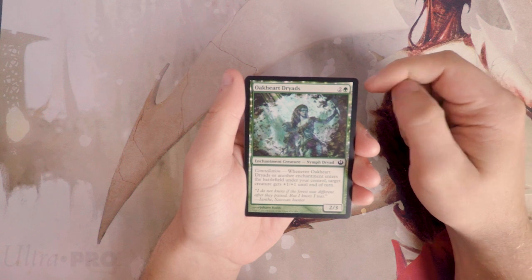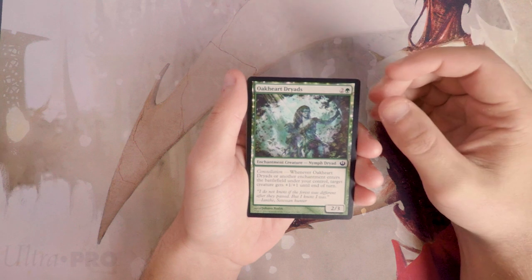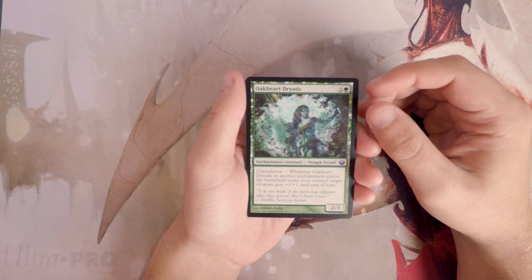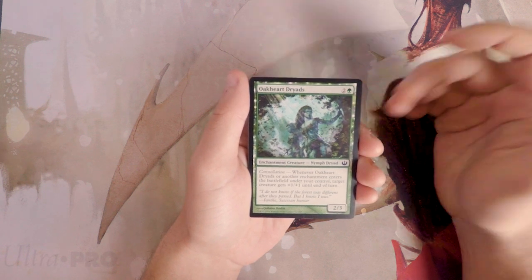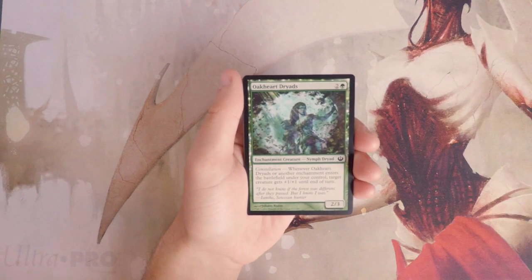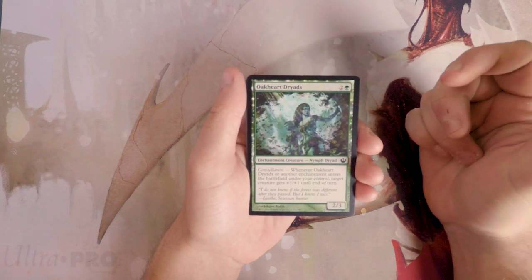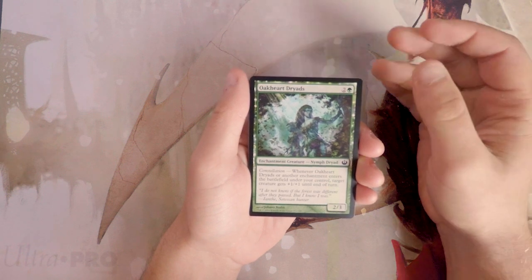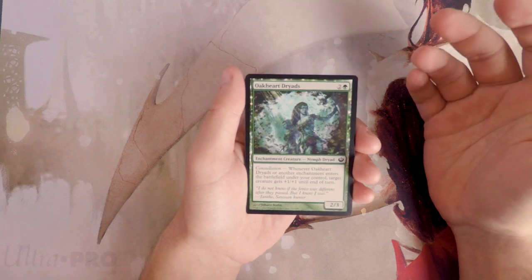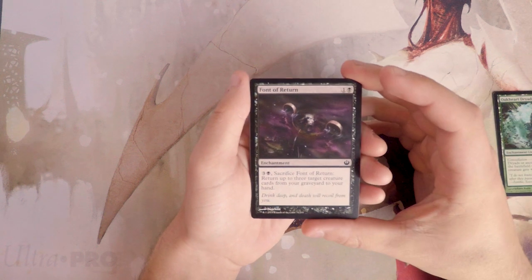We kick it off with Oak Heart Dryads — a two/three for three with constellation. Whenever it or another enchantment enters the battlefield under your control, target creature gets plus one/plus one until end of turn. It's a decent card; a two/three for three is a little underpowered, but the ability to pump other things is actually really good. Enchantment creatures are very popular in this set, so four or five triggers would probably make it worth it. Not bad, but probably wouldn't want to first-pick it.